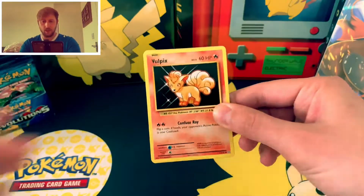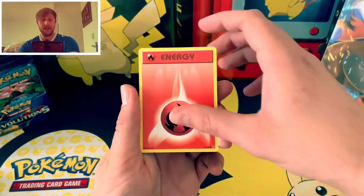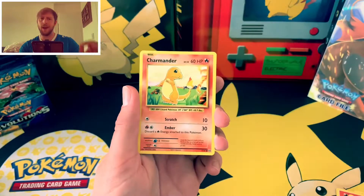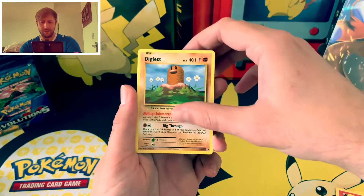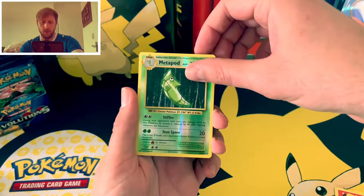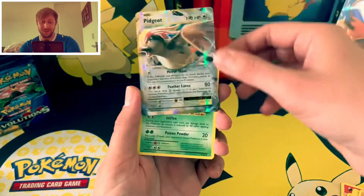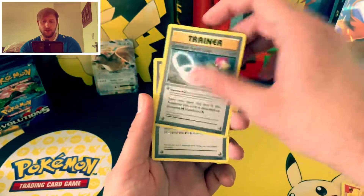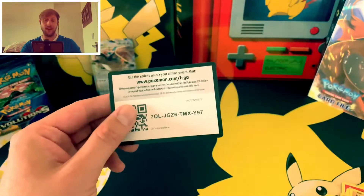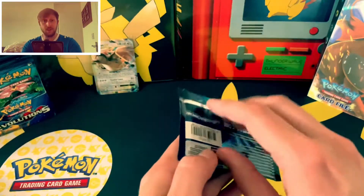That pack opened up like an absolute dream. First card: Vulpix, then an Energy, a Voltorb, a Charmander — let that be a sign — Diglett, Metapod. What's behind Metapod? It is a Pidgeot EX. I have so many of these Pidgeot EX cards, it is unbelievable. Kakuna, Slowbro Spirit Link, Brock's Grit — we need the full art version of that — and the code card. Hit from the first pack, you can't complain at that. Let's move on to Venusaur and see what we can get.